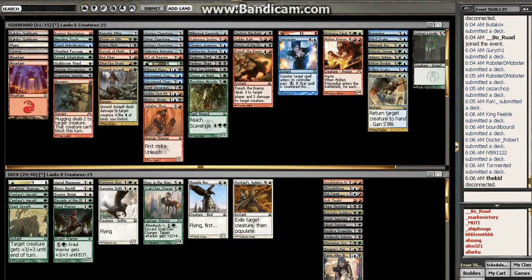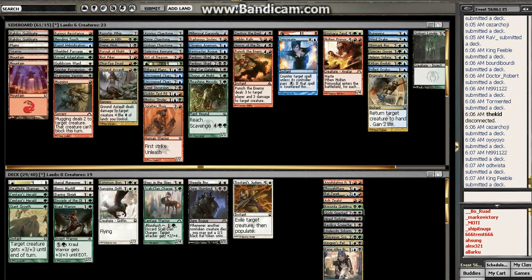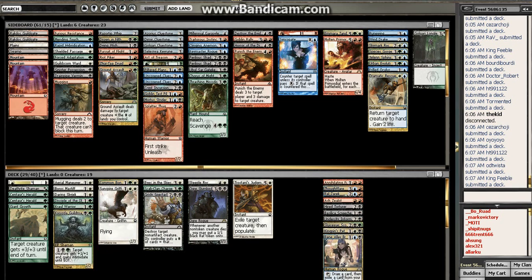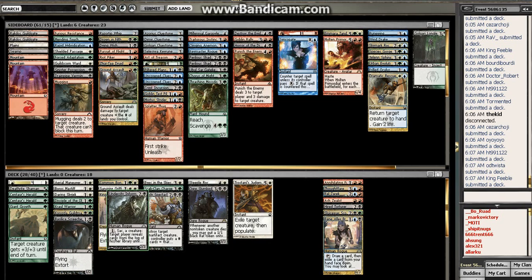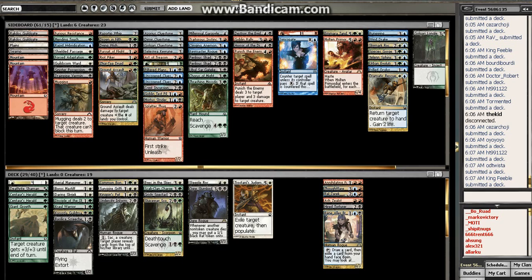What if I go green, white, black? What does the deck look like then? Then we have an Ogre Slumlord as a curve topper, Grizzly Spectacle for premium removal, we get to use this Guildmage, Kingpin's Pet, the Screecher. The Informer isn't that bad — he combos really well with the Ogre Slumlord. If I go that route I'd even need to play the Scorpion. That's interesting.